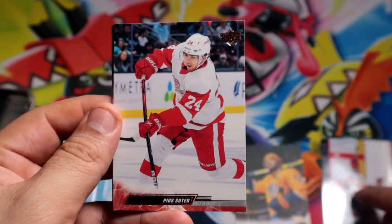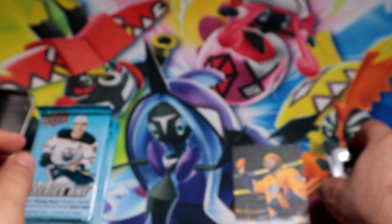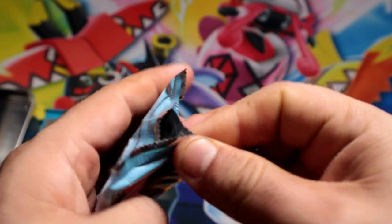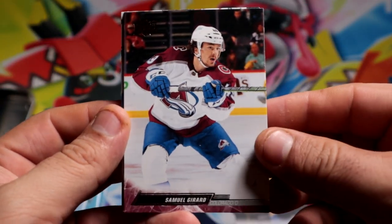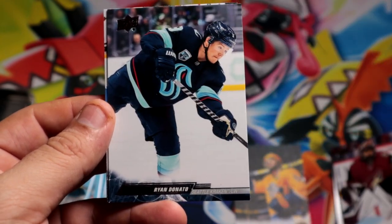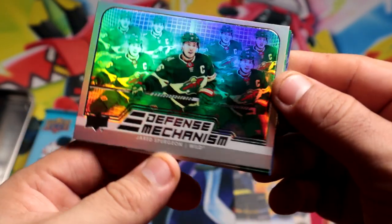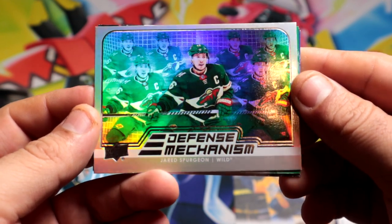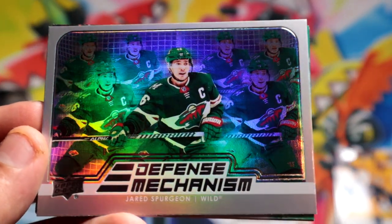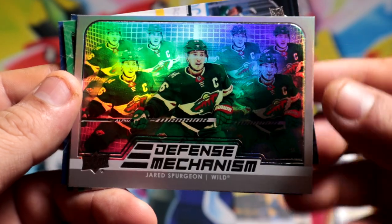On our first pack we're gonna get a canvas of Roman Josi for the Predators — I was gonna say Sabres but I knew it was not the Sabres so I didn't say it. Second pack: defense mechanism Jared Spurgeon — pretty good, pretty nice, shiny shiny. Wish they used a different picture in the background but they just keep repeating the same one over and over, but still pretty cool.